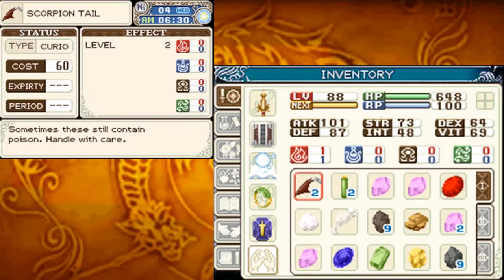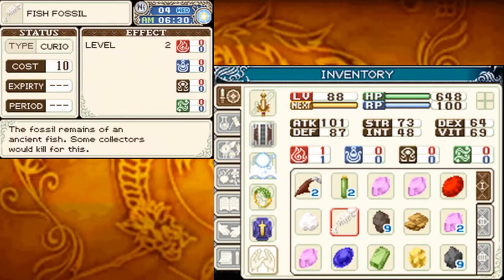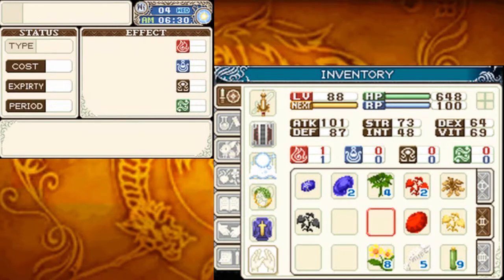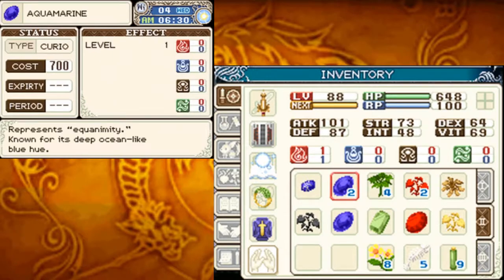The scorpion tail — sometimes these still contain poison, handle with care. We've apparently never shipped a medium fur, wooly fur. Fish fossil — the fossil remains of an ancient fish, some collectors would kill for this. Beyond that, I think we've shipped all those other items. Actually the ruby isn't supposed to be here, I was gonna use that for something else. I'm just gonna put these down here.